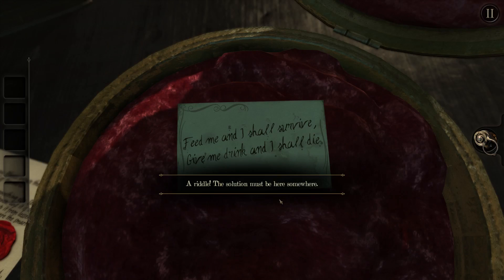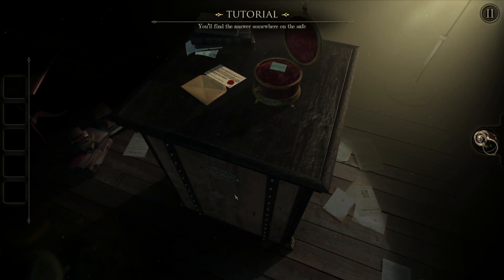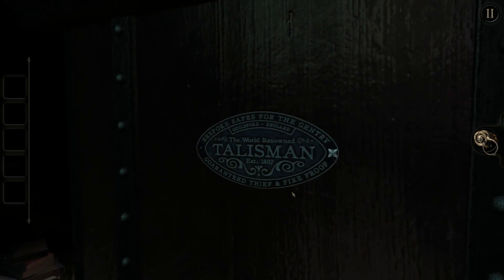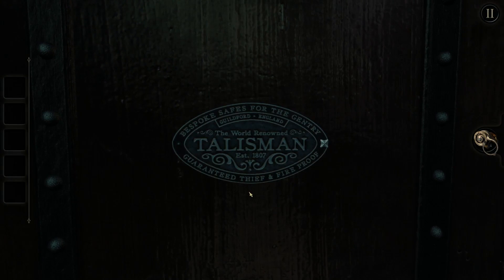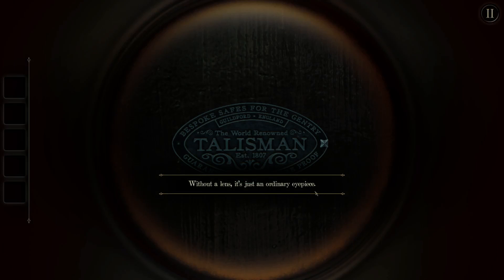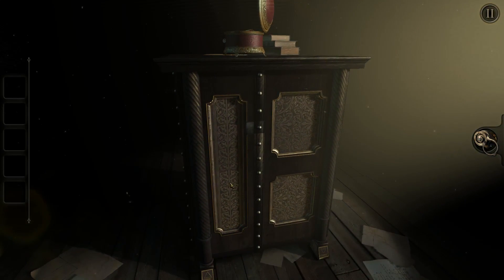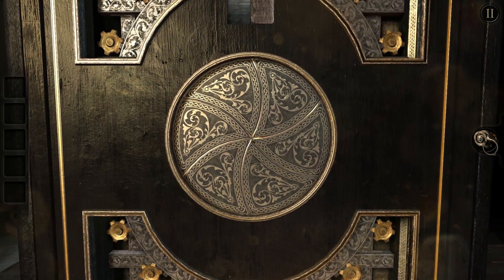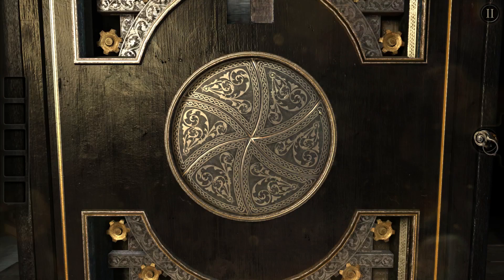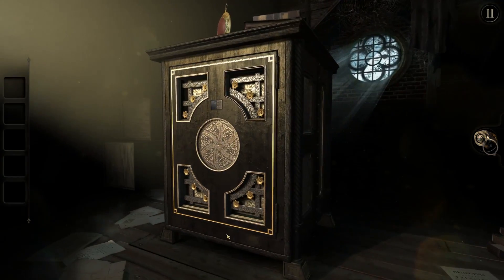Right so we could have seen this just from the start. Right click to zoom out. Find the answer somewhere on the safe. This is apparently the manufacturer of the safe - the world-renowned talisman, guaranteed thief and fireproof. Without a lens it's just an ordinary eyepiece, so we don't have a lens for this thing apparently. This safe surely looks like it could have some interesting mechanics inside. Yeah, we need to find a lens somewhere. But where? Maybe under this thing?